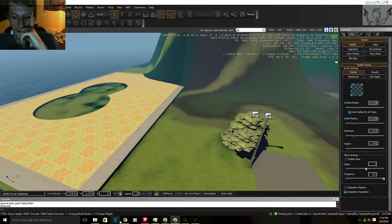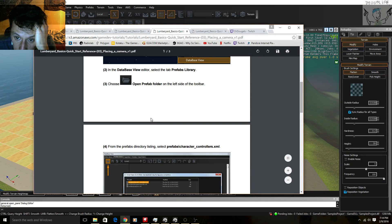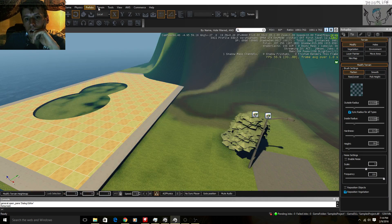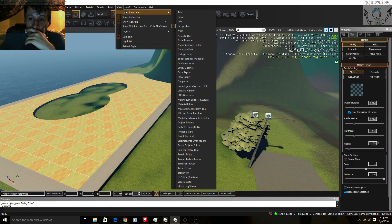I don't have a dialogue editor. What was it? Database view, prefabs library. Got it. It's a lot to remember, people. You're gonna be doing a lot, a lot of stuff.